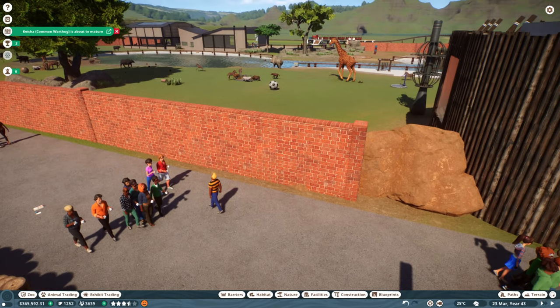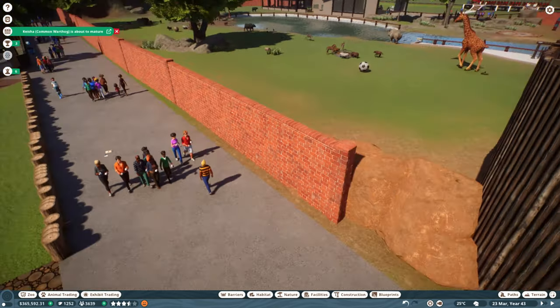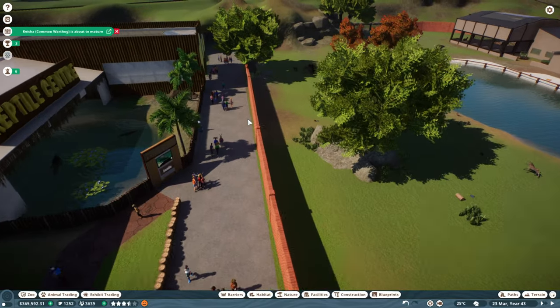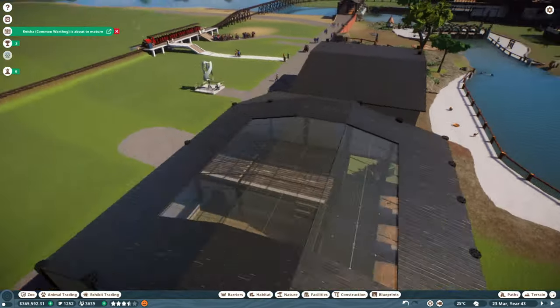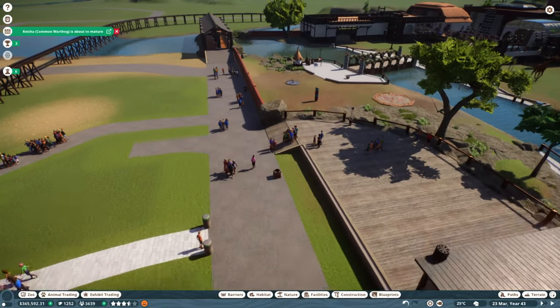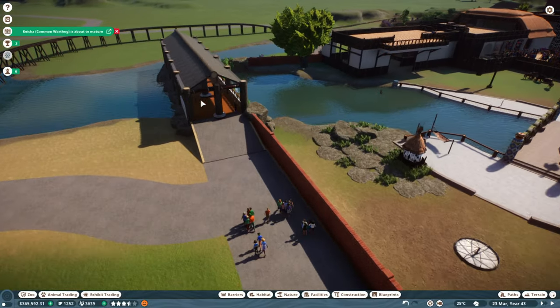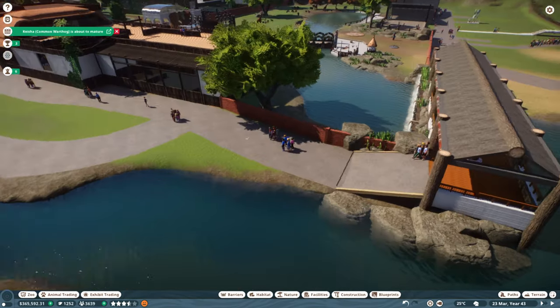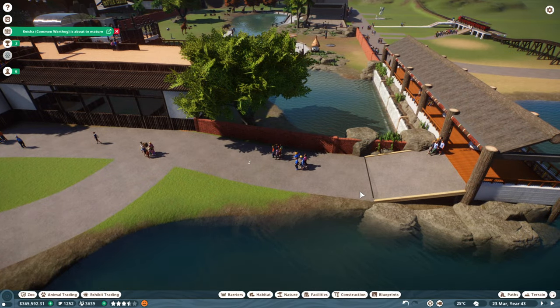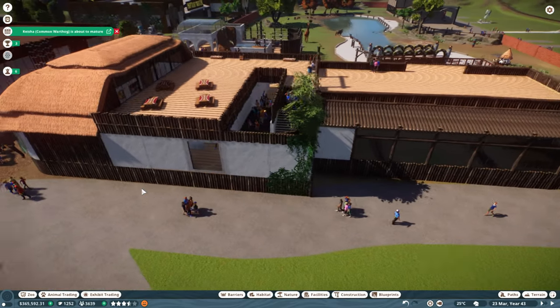Hello everyone and welcome back to Planet Zoo. In today's franchise mode episode we're going to be finishing some guest areas surrounding the Wild Africa habitat. We're having a zoom around here to show you the progress we're making. I'm going to be showing you that bridge build a bit later in the episode, but we've got a few areas here that we want to develop.